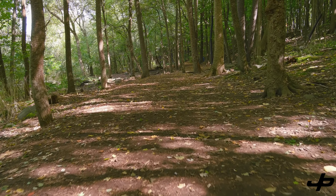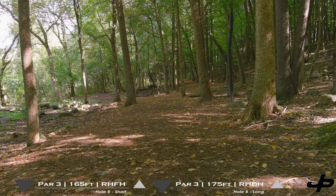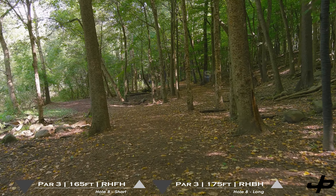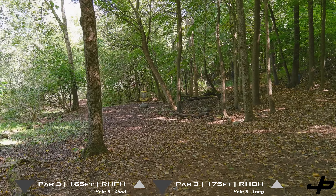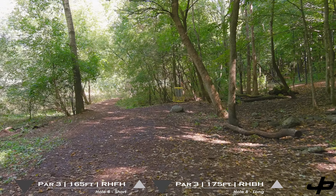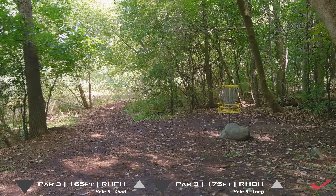Hole eight is a pretty tricky touch shot in the woods. If you're playing to the right-hand side basket, I would suggest a forehand, just because it's a really small gap. You can get pretty close to the gap before having to navigate some trees, and if you're playing to the left-side basket, just throw a straight shot that will filter down to the left side as it loses speed.